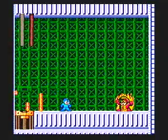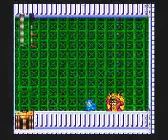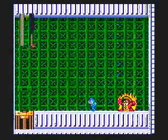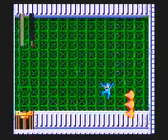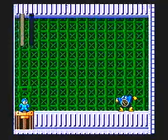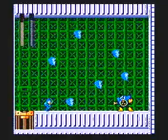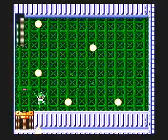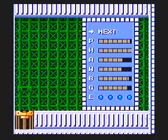You can use the Bubble Lead here, but he's easy enough. It's not like it's really necessary, but saving some Bubble Lead ammo can be useful against the final boss. Hello Airman. Now it's a good time to use the Leaf Shield. Who's next? Woodman. Let's burn him.